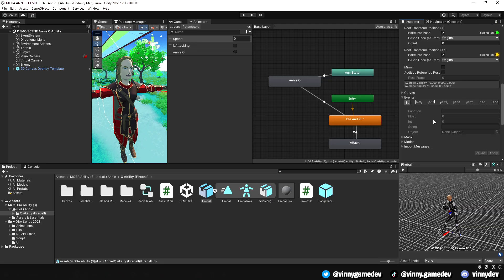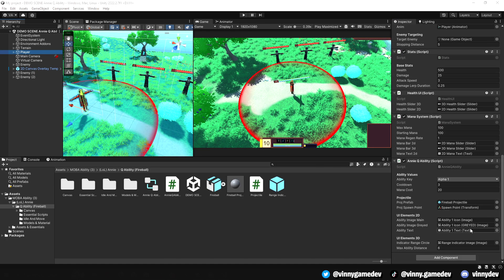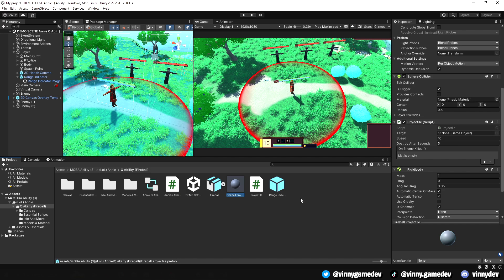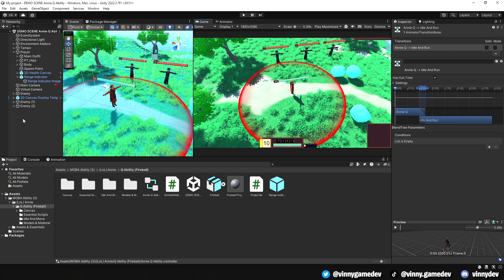Back in Unity, this is the animation where we will call the animation event. It allows us to pinpoint a specific part of the animation and have the method called to spawn our projectile. Back on our player, we'll go ahead and add all the necessary variables into the inspector — you can look and see what you need to add. All you need is a range indicator image which is just a red circle. Double check that we have the projectile script for our fireball. Lastly, we'll look at the animator — I have a trigger called AniQ which is linked from any state and has an exit time that goes back to idle and run.